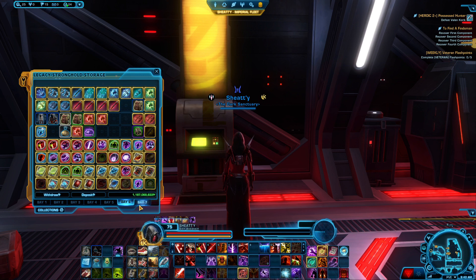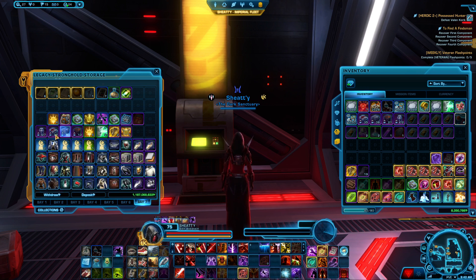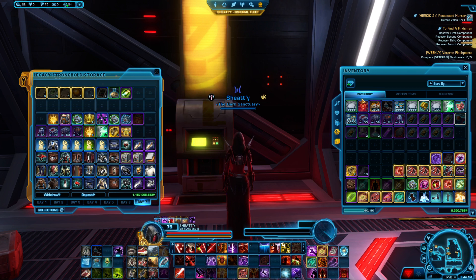I get a ton of supply crates because I do a lot of heroics. I have a ton on each character, then I load up the bank, empty out the characters, and go buy a whole bunch of things. If a unique piece of gear drops I'll save that unique piece of gear so I can mod my stuff later - change the appearance. Some of the stuff you get from the supply crate section on Odessen is pretty neat. I did empty out a lot of my companion gifts that you also get with them, so that made up a little bit of space.